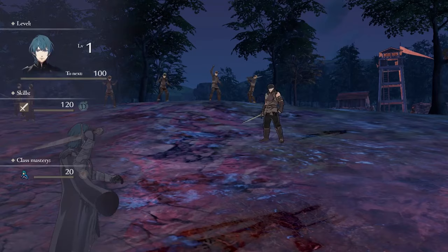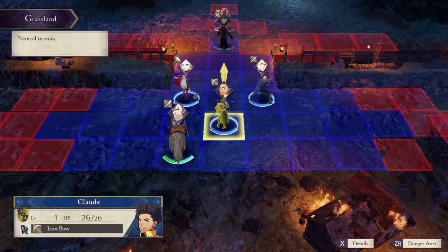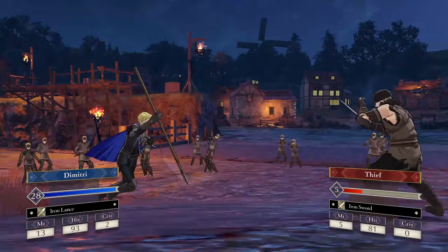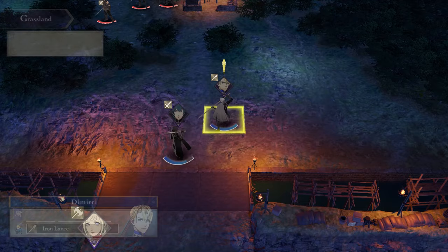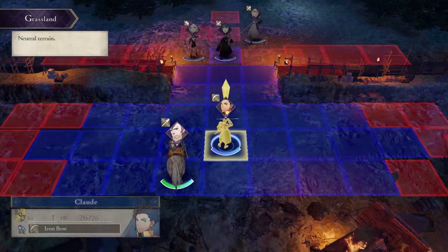It's important to note that the main character, Byleth, has a sword; Dimitri has a lance; Edelgard has an axe; and Claude has bows. This matters because there is a weapon triangle — it's not as frequently displayed in this game, but there is a difference between using different weapon types against each other. You'll have the chance to explore this with Dimitri, Edelgard, and Byleth. Claude is the exception, because his specialty with the bow won't really present itself unless you're at range.